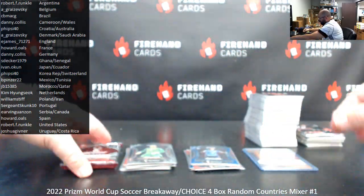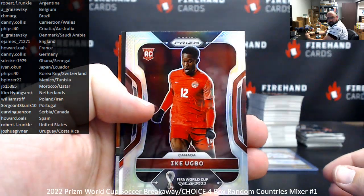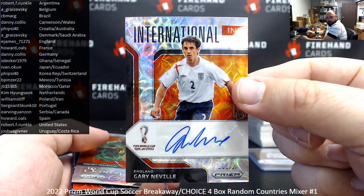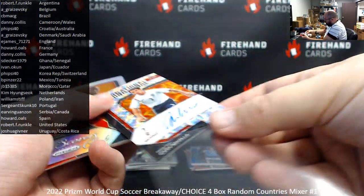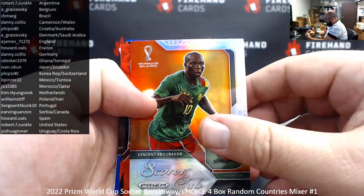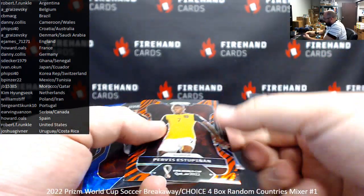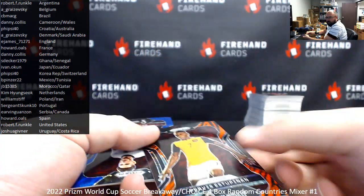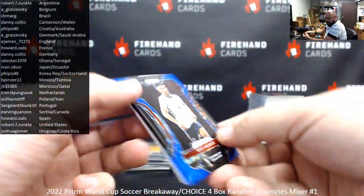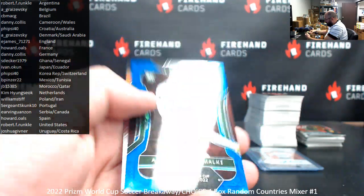Luka Ivanovicic, New Era Pace. Ike Yugbo for Canada. Got another autograph here for England — Gary Neville, International Ink Choice auto, for E-James. Silver Scorers Club Vincent Abobakar. Got a red Choice of Declan Rice for England. Got a Tiger Stripe here — Purvis Estupendung for Ecuador, Ivan Okun. Declan Rice blue to 135, blue Choice England to E-James. Blue to 135 of Abdullah Al Malki for Saudi Arabia, for Ashley. And Gabriel Jesus Scorers Club.